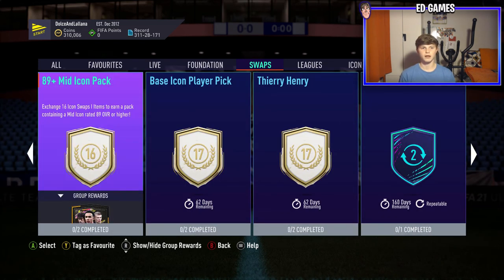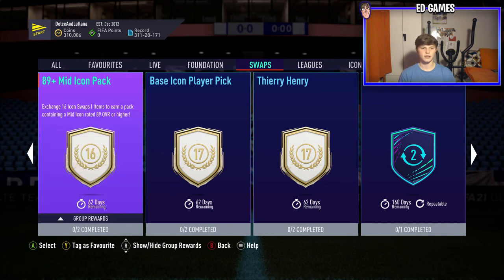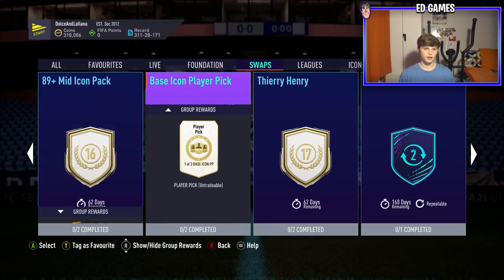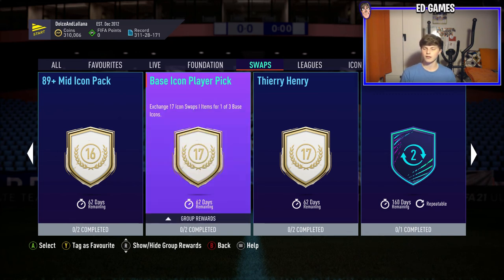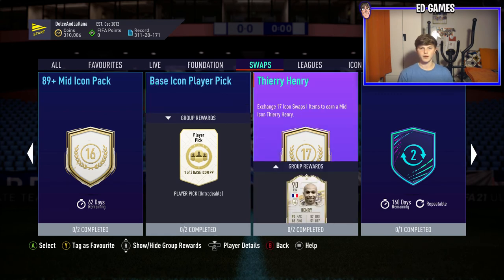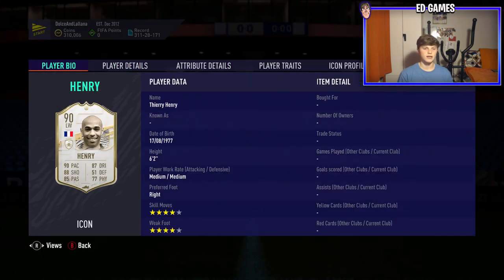The 89-plus mid icon at sixteen tokens is a good one because you know you're going to get a quality icon, and it filters out some of the worse options — it could be worth it. The base icon player pick at seventeen gives you a choice of three icons, but it is all luck. You could get Nakata and Inzaghi, or you could get Cruyff, Eusébio, and Pelé. It's a bit annoying that I can't really say much on those pack ones.